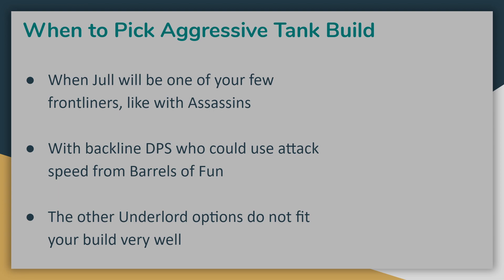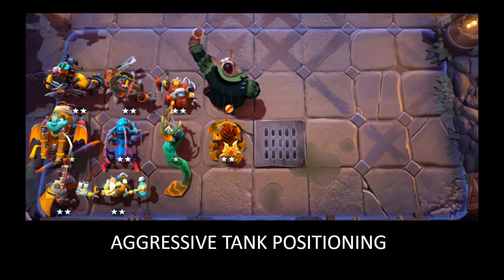Aggressive tank Jull is really just a great default Underlord option for any build if you can't find a reason to pick the Inessex or the Hobgen option. Barrels of Fun is always going to be useful for every build, and Jull himself is very tanky, so he's always going to be a good safe pick regardless of what you're building. For positioning, in this example we have Jull placed on the edge of our formation closest to the middle. Because if you're stacked up in a corner, enemies will naturally tend to move towards you and likely surround Jull anyway. The Sand King placed just behind him will also tend to move up and cover his right side, while the Clockwork on his left will hopefully stay next to him as well.